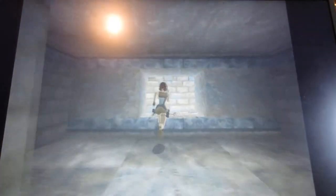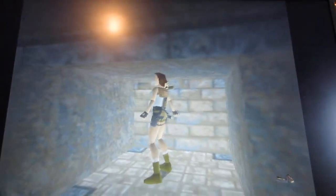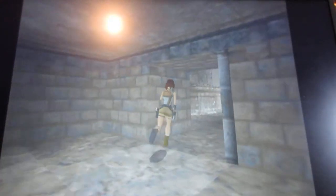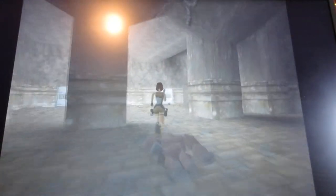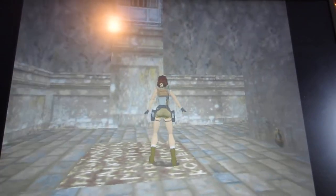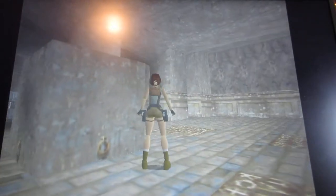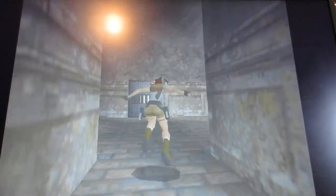There are also some items to pick up in here. For this tile right here, it opens two doors — the one above me and the door at the end of the hallway that you see in front of me.